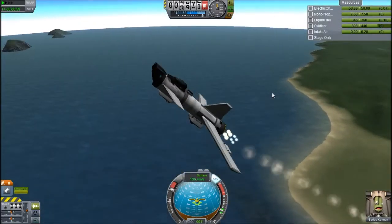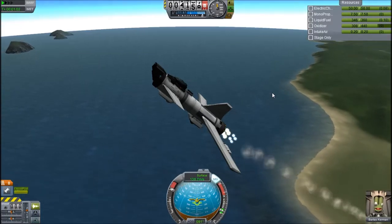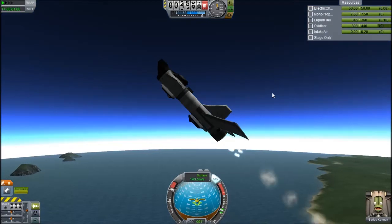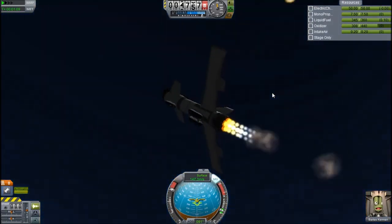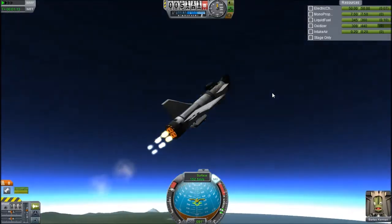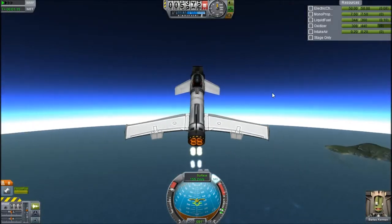You point 45 degrees until you get quite high up in the atmosphere, then you flatten out slightly. Around 20,000 metres you just kind of burn flat. With this design, I'm pretty sure it flames out and has to switch over to rocket fuel at about 25,000, which is really good.